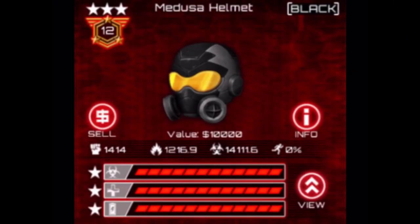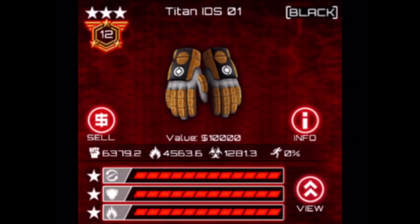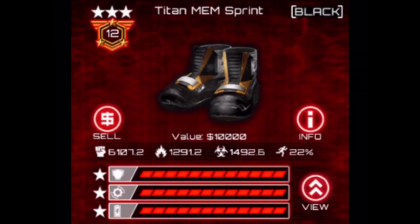The meta armor is Medusa Helmet with Hazchem, Body Fueling, and Energy Regeneration. Pyro Assist with Body Fueling, Hazchem, and Fortified. Tightening Gloves with Reload, Fortified, and Heat Resistance. Overwatch Pants with Movement Speed, Body Fueling, and Heat Resistance. And finally, Titan Sprints with Fortified, Movement Speed, and Energy Regeneration.